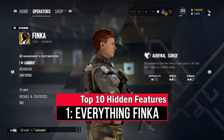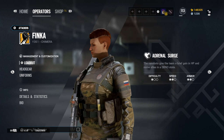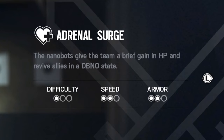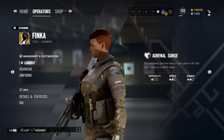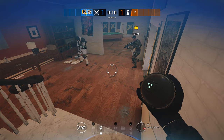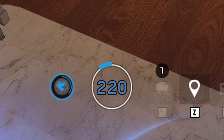And now for the grand finale of confusing operators: the queen of hidden features herself, Finka. Out of the three pages of notes I made researching this video, the entire last page is pretty much dedicated to Finka, because her entire ability is basically just a collection of hidden features. The in-game description tells us her Adrenal Surge involves nanobots that give her team a brief HP gain and revive allies in a DBNO state — but this is quite an understatement. Everyone gets a temporary health gain of 20 HP that can be used up when taking damage, or that will disappear at the end of the effect if not used up. The time to aim down sights is also reduced by 25%.